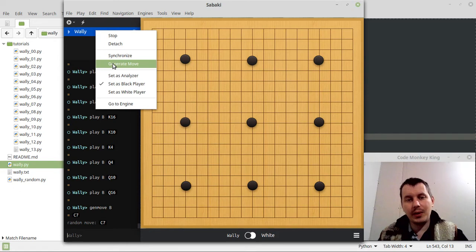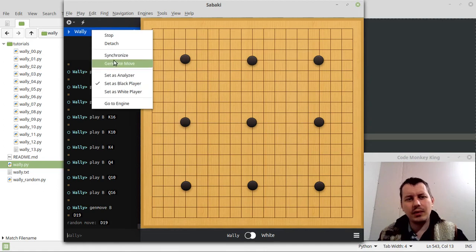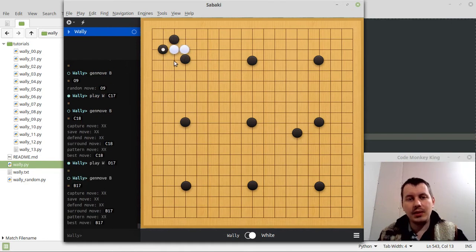He's playing black, and we ask him to generate the move. Since the first move is a random one, it's not always the best — it's just the first move. Now I know it's a little bit better. Let's start invading the corner and see how far we can go with this.